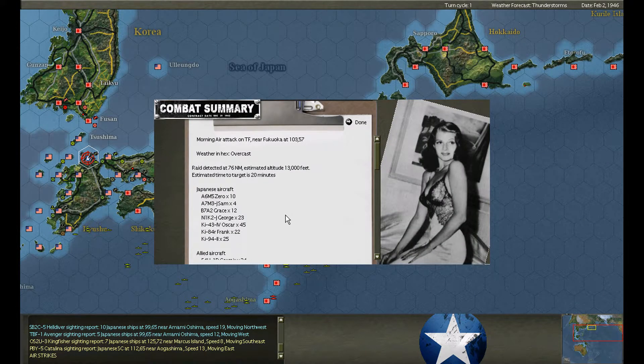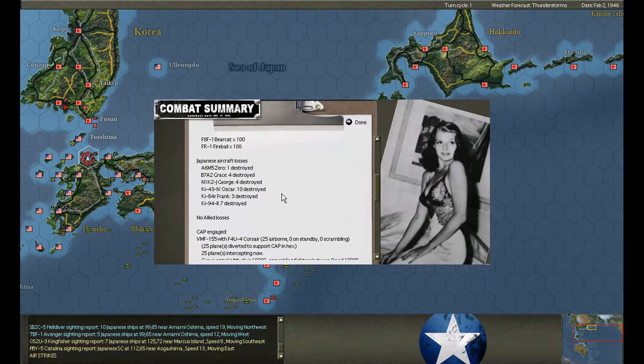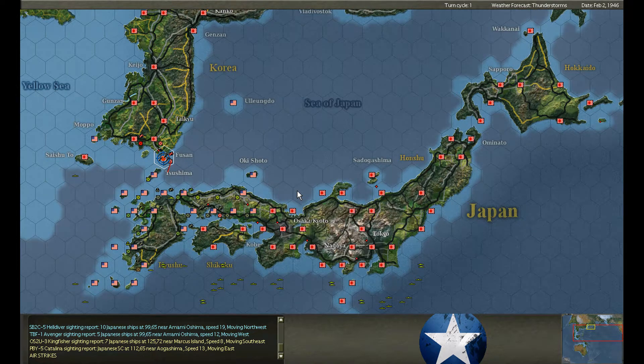Air raid — the minesweepers are attacked at Fukuoka. He brought a lot and he's going to get through on this one. We defend with almost 400 fighters and shoot down almost 30. Air raid on the task force at Fukuoka — five aircraft, three are shot down.